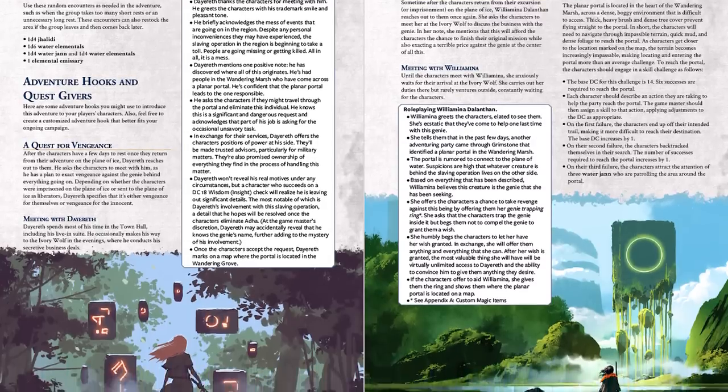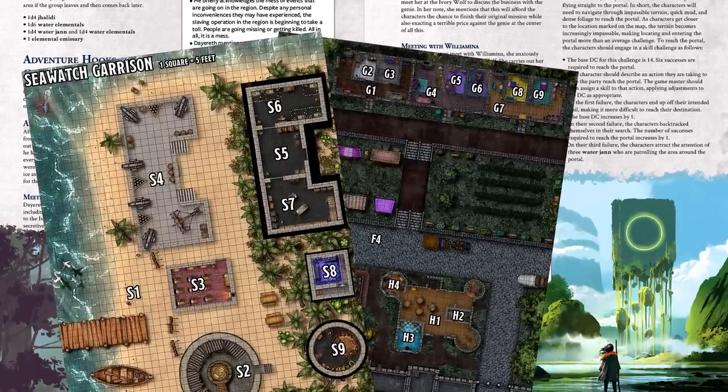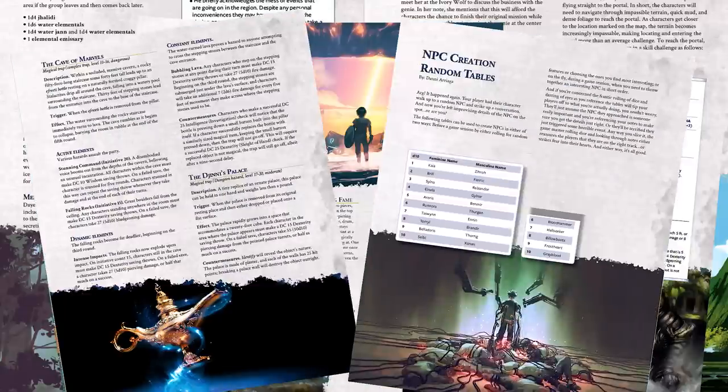Patron benefits include two issues of Lair Magazine instantly, each packed with 5e adventures, digital maps for online play, and lots of other Dungeon Master resources such as new monsters, magic items, puzzles, traps, and more. There are also D&D games run for patrons and monthly video hangouts. There's a link down below where you can learn more and become a patron.